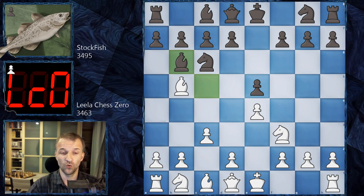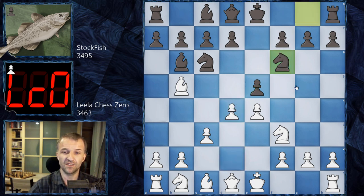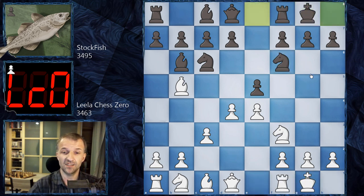The two main continuations here are castling or d4, but LilaChessZero starts with d4. Black can now choose from knight f6 or e takes d4. If knight f6, which is of course the correct move, then castle, castle — the main line — and bishop g5, h6, bishop h4, d6. That's a pretty standard, very balanced variation.